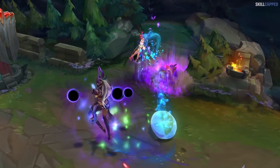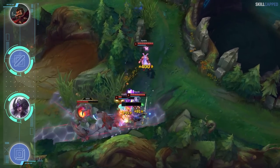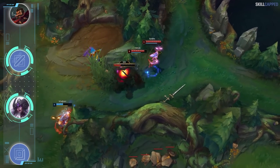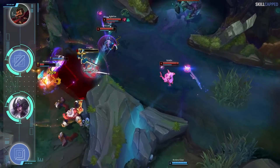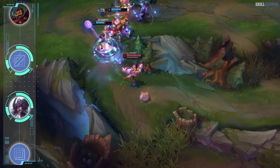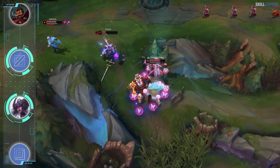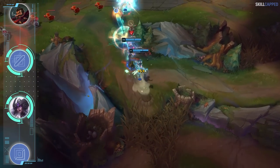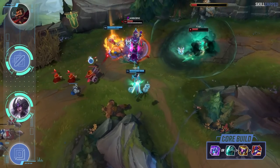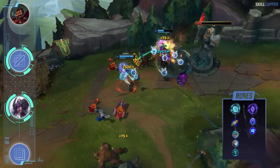Fresh off her mini rework, Syndra is back in an incredible spot for masters and above. Despite her ultimate being a press-R-to-win nuke, the rest of Syndra's kit is quite mechanically demanding. Every single basic ability is a skillshot so you have to be proficient in order to maximize Syndra's power. The constant tracking of ball positioning, using W to reposition them, and simply hitting skillshots consistently makes Syndra a much better suited champion for masters and above. Two different builds are going around right now: you can run the standard Luden's into Shadowflame and Rabadon's, or swap out Luden's for Night Harvester. First Strike is the most optimal keystone with Sorcery for secondaries running Transcendence and Gathering Storm.